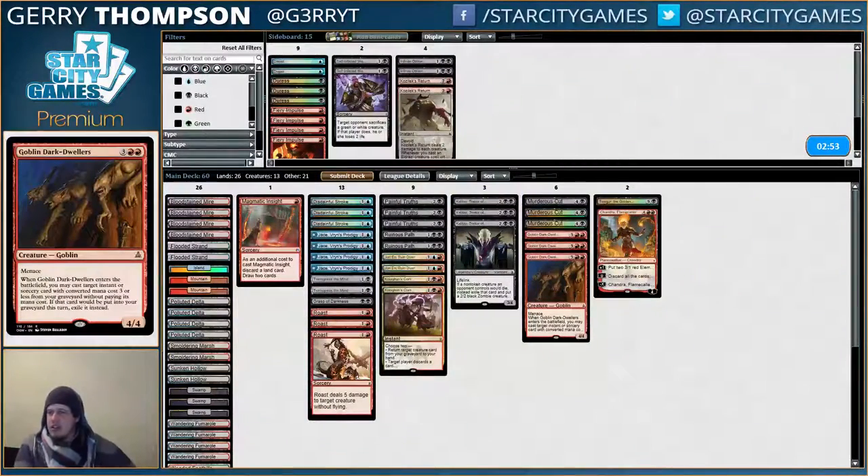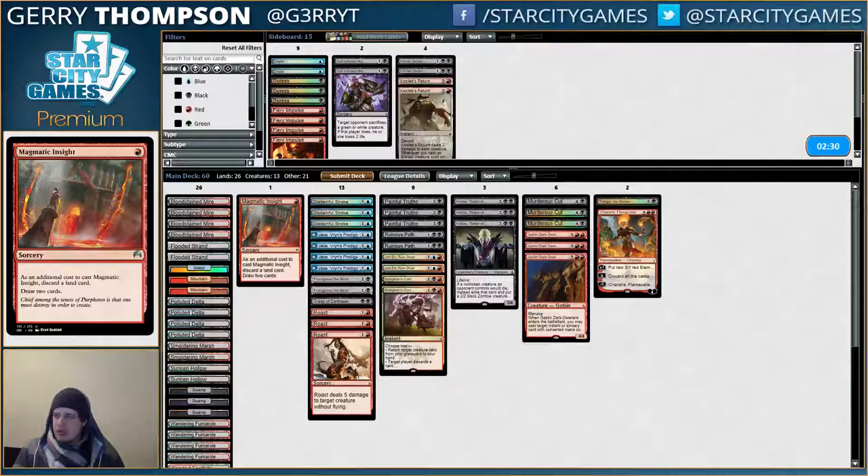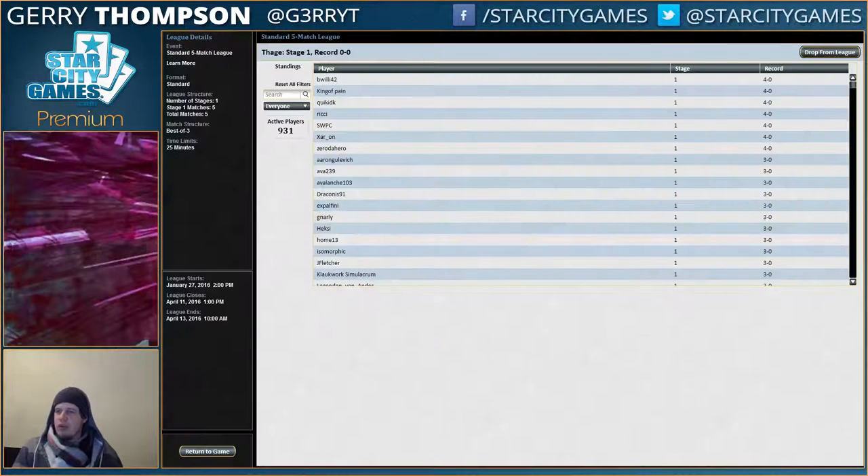I like the hard removal. I think I like cutting the Impulses and Duresses. It's just too likely that those cards brick and you want all your draws to be live. Obviously there are exceptions — you draw a Transgress where they don't have a hand, or a Stroke when they already have board presence — but I like what we're working with.